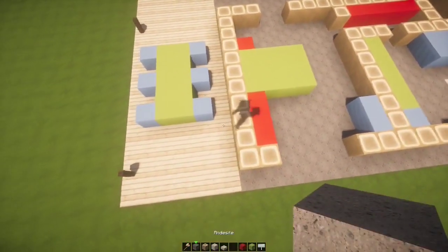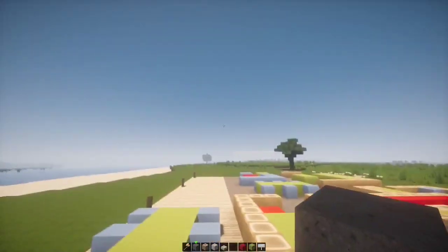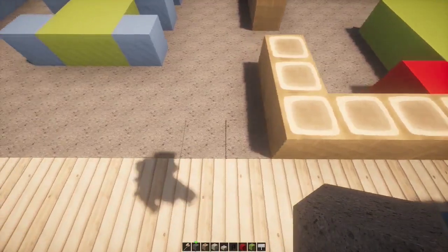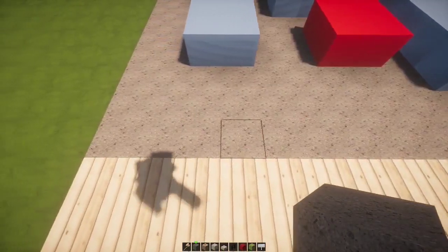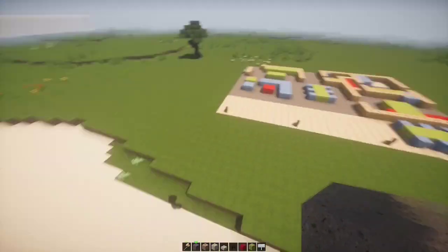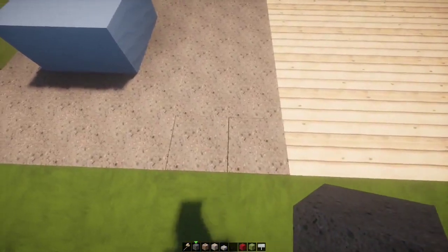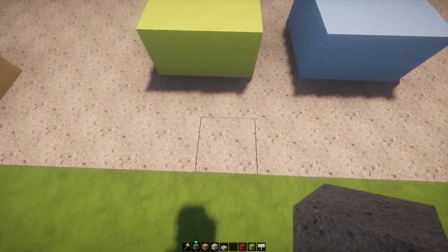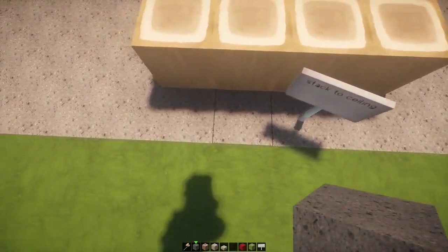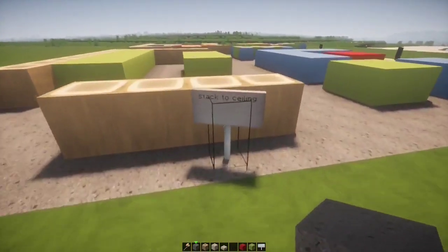So here in this direction it goes 1, 2, 3, 4, 5, 6, 7... 13, 14, 15, 16... 31, 32, 33 — it is 33 blocks wide. And as for the depth it is 1, 2, 3, 4, 5, 6, 7, 8, 9, 10, 11, 12, 13, 14, 15, 16, 17, 18, 19. Okay let's just go over it — I'll talk about it right now.